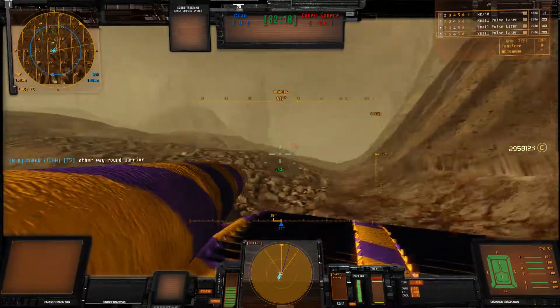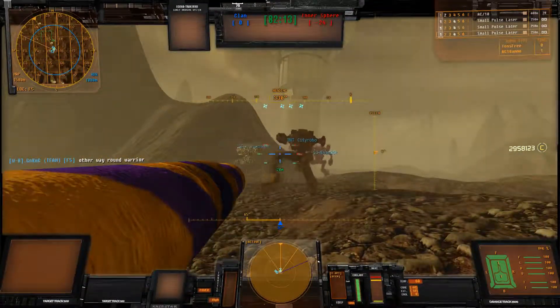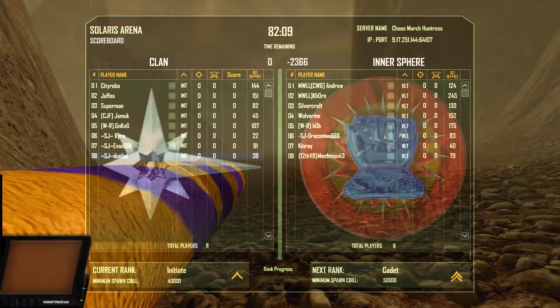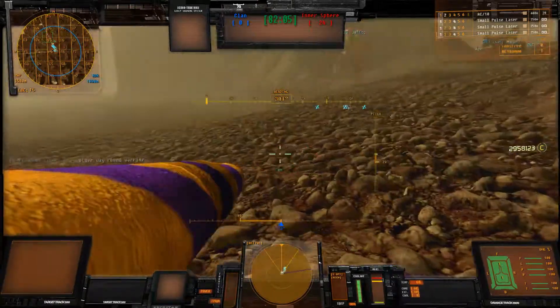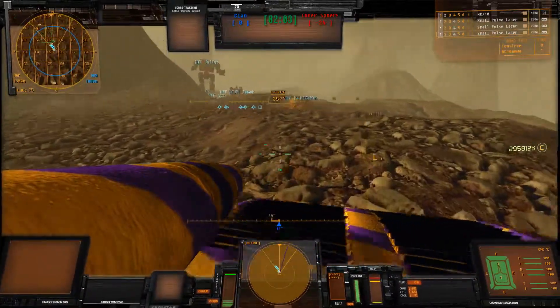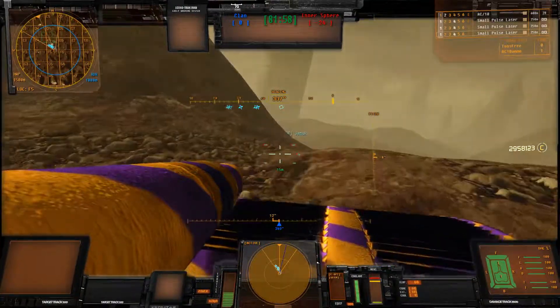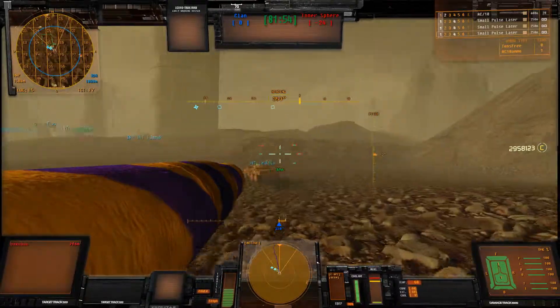Ok. We want to stay near these columns, but we are going to slowly make our way through the middle. Keep your eyes peeled — I know that's hard to do on this map. Around Echo 4, Delta 4.